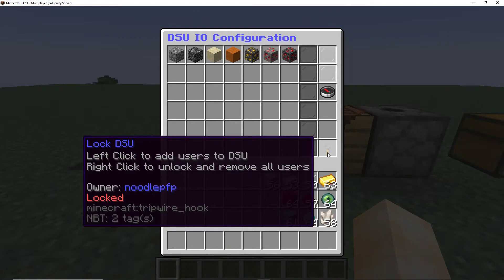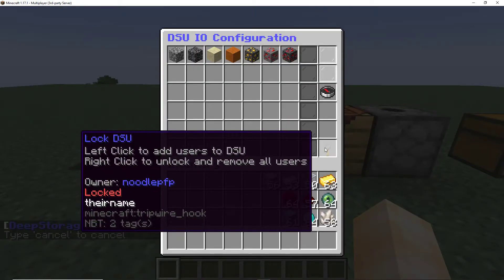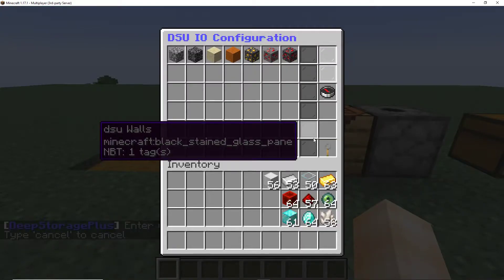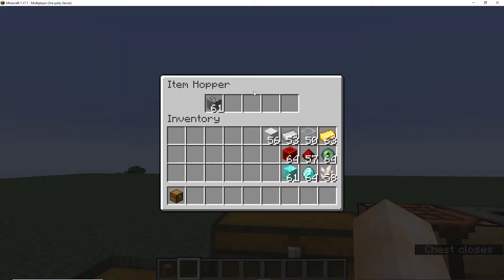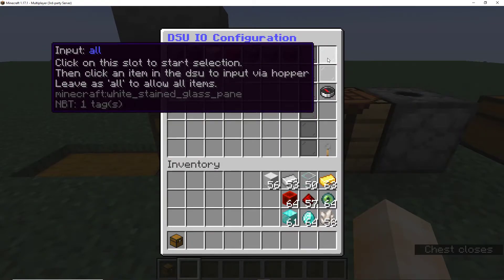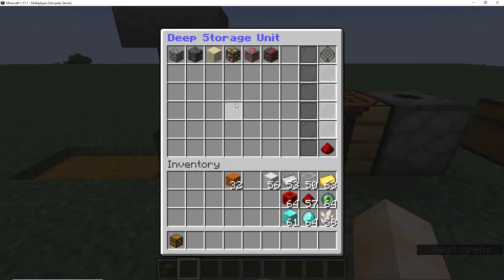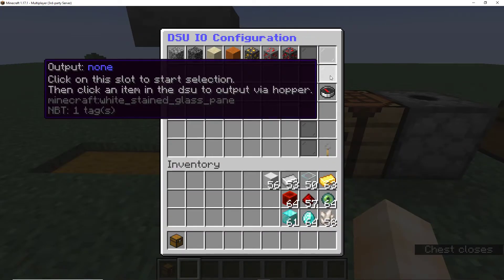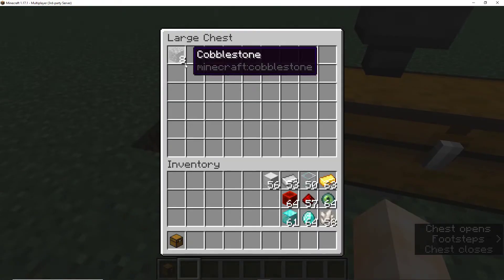Next up is the lock. Say you're on a multiplayer server and you want to allow your friend to access your deep storage unit — you can simply type in their name and they'll be added. You can unlock it by right-clicking it so everybody can access it, and lock it again by left-clicking it and adding your name. For input and output: if I want to input cobblestone, the cobblestone goes in. If I only want to allow red sand to come in, I can click input and select red sand — the cobblestone will no longer come in. You can remove the filter by clicking on the item and exiting the inventory. You can do the same for output — set output to cobblestone, for example. Close the inventory to update the settings, and cobblestone is now being outputted.